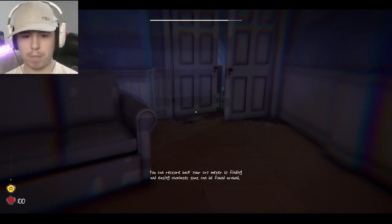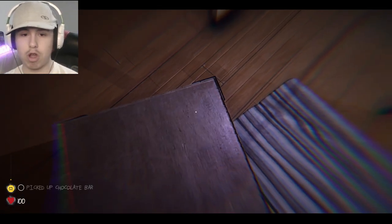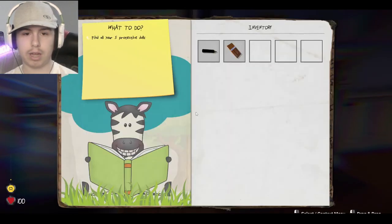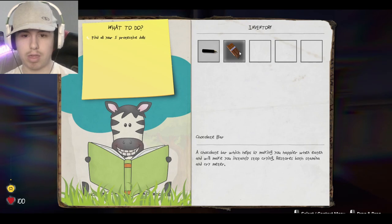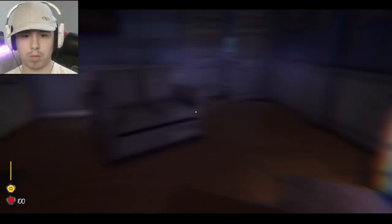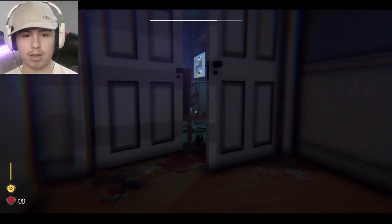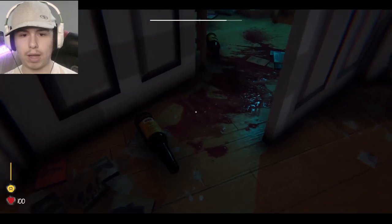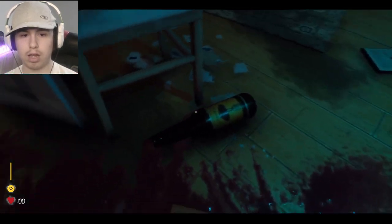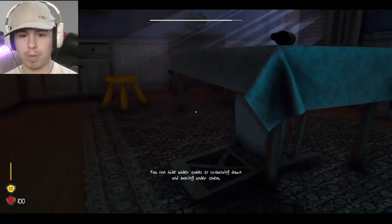You can restore your cry meter by finding and eating chocolate. That's how addiction starts! Yummy. How do I eat it again? Select, use — perfect. Yummy chocolate. Oh my god. Hide under tables by crouching.